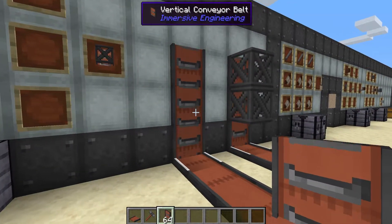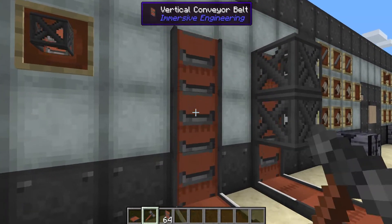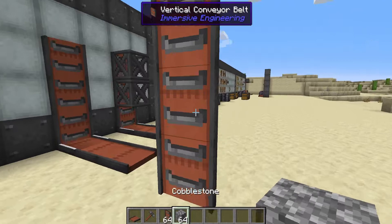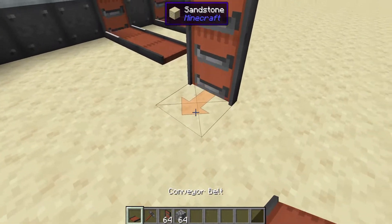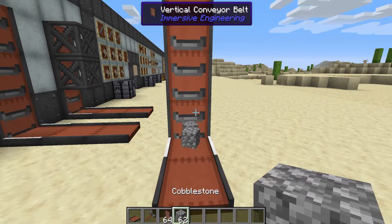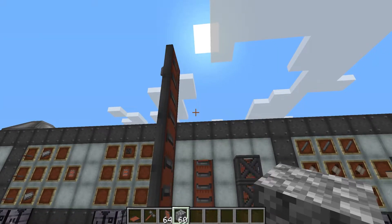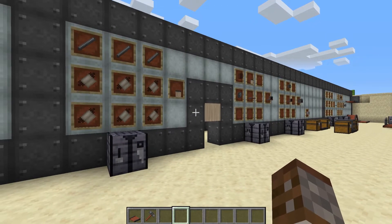The downside to these conveyor belts is that they can't actually go down — right clicking just rotates around one block and holding shift doesn't change direction. There's no way of really going down on this. One side going down is just the conveyor belt face, the other goes straight up. Throwing down blocks shows they go up one at a time, then just drop off the edge rather than being brought down nicely.